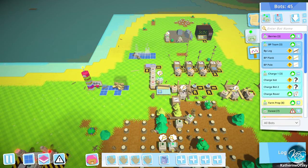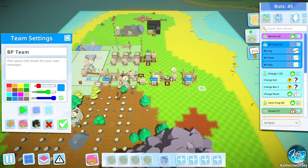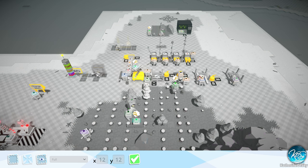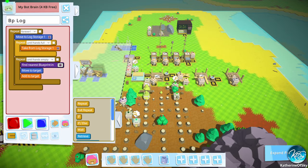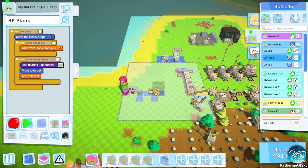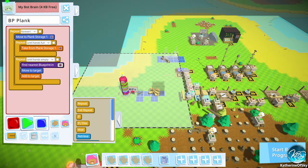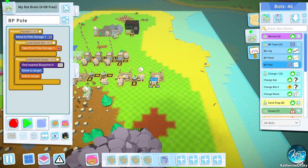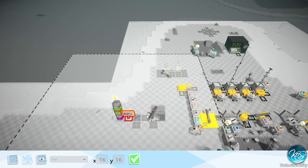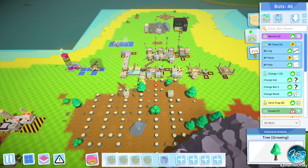And then all of our BP team, we need to stop them all. Actually we can take the team and do stop — that's easier. So BP log, let's record you: find nearest blueprint in sign land. Go. Plank team, plank record: find nearest blueprint in sign land. Go. Pole guy, record: find the nearest blueprint in sign land. Go. So that's done.